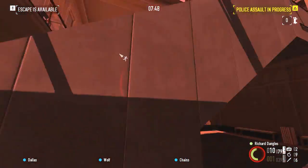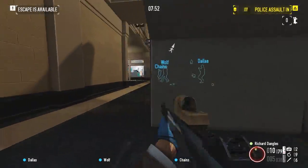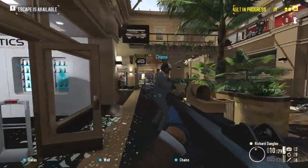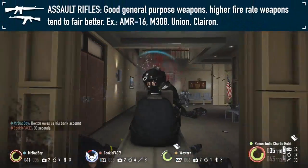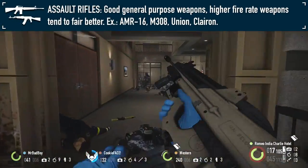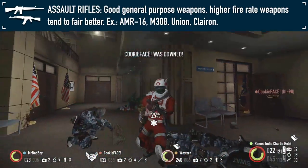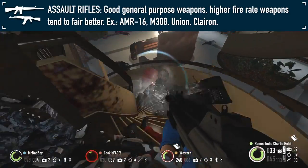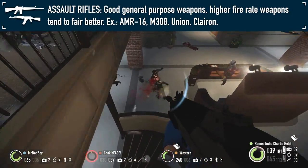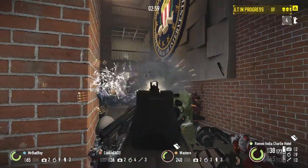For weapon selection, there are actually quite a few effective options both in terms of mitigation and in raw killing potential against Dozers. Assault rifles are an adequate option and will largely depend on the specific model being used. Typically, higher fire rate rifles will fare better than their more sluggish counterparts. This makes semi-automatic rifles like the Gallant a bit finicky to use, considering the hitboxes for the Dozer can be inconsistent.